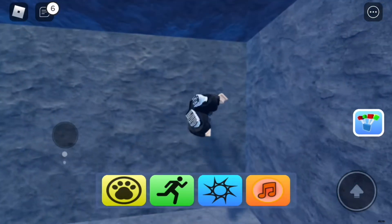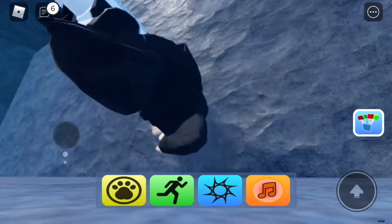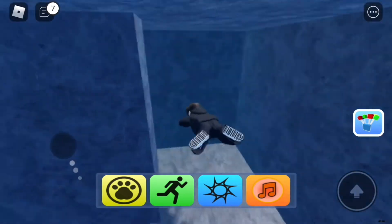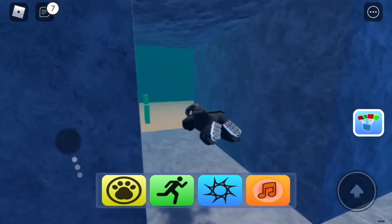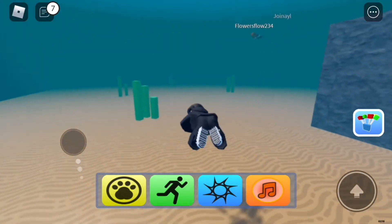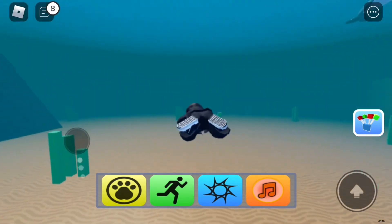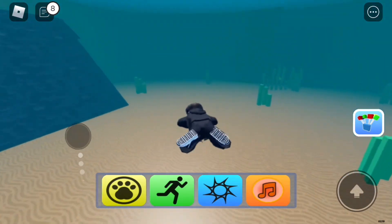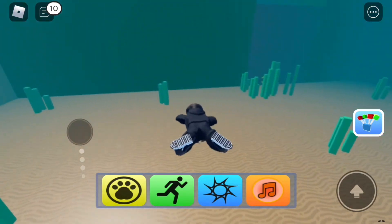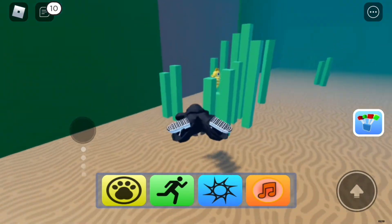There has to be like an invisible wall somewhere hidden — I don't know where. We'll come back to that later. We gotta find some animals — or in this case sea creatures, but they're still technically animals. Let's hope this big cave thing isn't the same as the last one. Wait — is that something? Yeah, that's something — it's a seahorse, let's go!